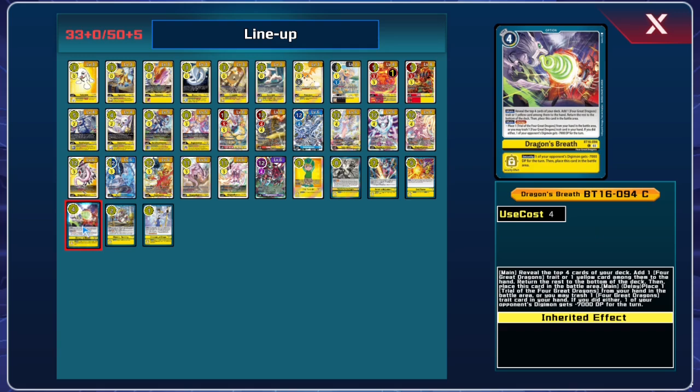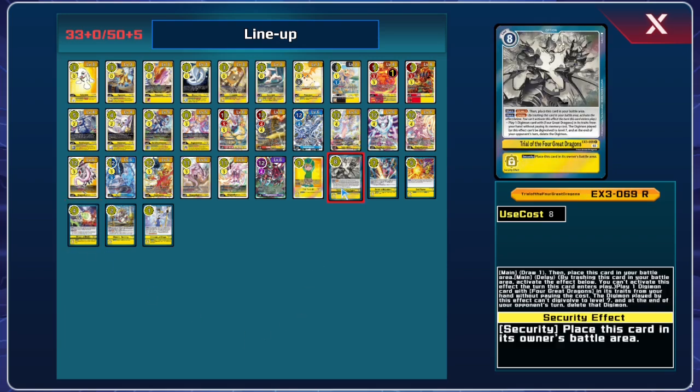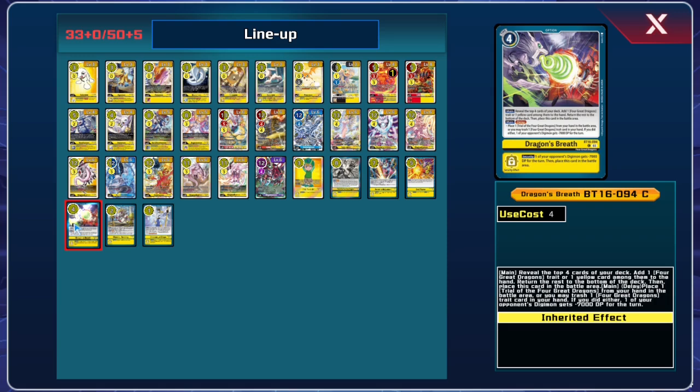Dragon's Breath checks the top 4 cards of the deck to add either a Four Great Dragons trait card or any one yellow card to your hand. It has a really good delay that allows you to place a Trial in the battle area, or discard a Four Great Dragons trait card — including itself or Trial — to give an opponent's Digimon minus 7k DP for the turn. This is very good at helping get around Ace plays and even getting rid of big bodies.